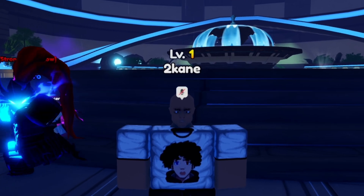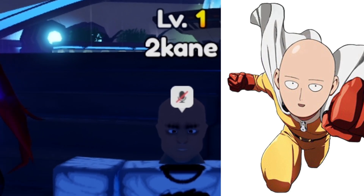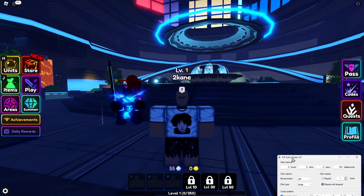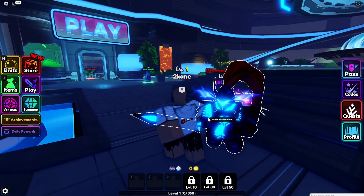I am going to show y'all how you can macro in Anime Vanguards without downloading a macro. So basically what you will need is an auto clicker and you're going to need to find somebody that already has a macro.